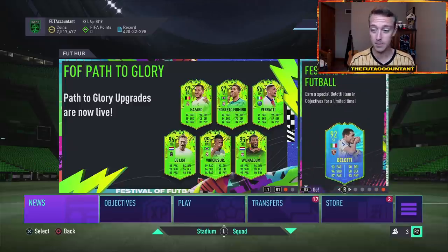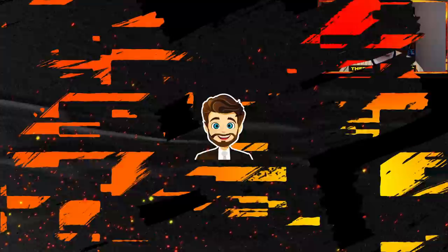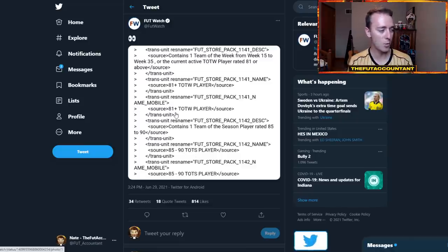A lot of SBC fodder, Team of the Weeks, and Team of the Season cards are very expensive on this game at the moment with all the SBCs that are requiring them. I think with the pack code that we have seen, we might see some supply for those cards, or at least EA is trying to put them in people's clubs. Let's move on and talk about this pack code that was tweeted out by Footwatch yesterday.